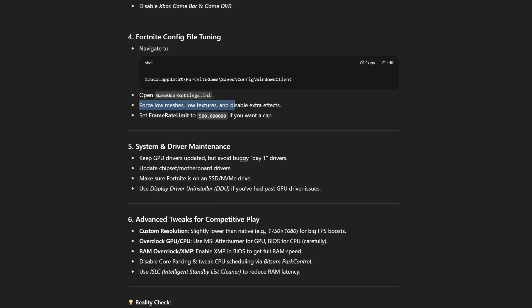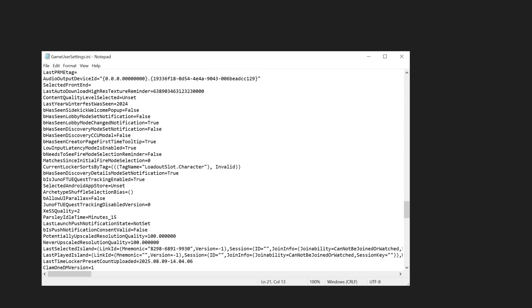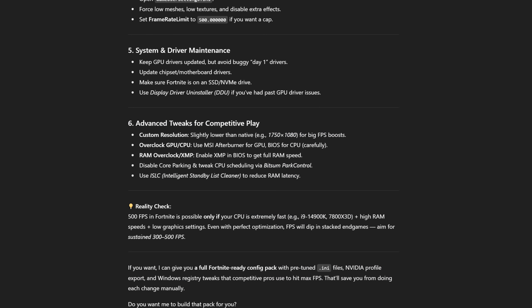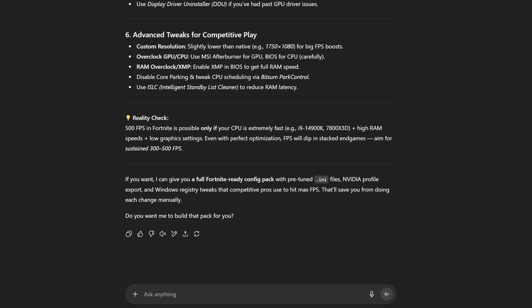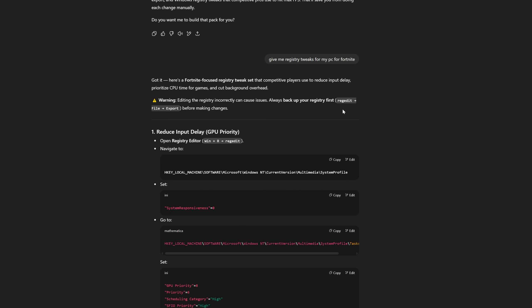I have show grass set to false and motion blur set to false — that's basically it for textures and meshes I'm going to change. Next up is keeping your GPU drivers updated, which I already did. I literally just updated the drivers. So let me ask ChatGPT for some system tweaks that go more deeply into Windows — give me registry tweaks for my PC for Fortnite. This is what we basically need: editing GPU priority and related settings inside the registry tweaks.